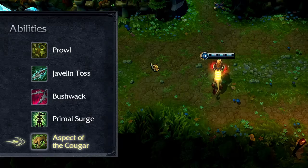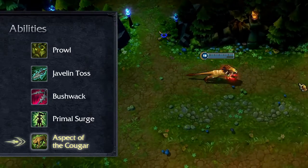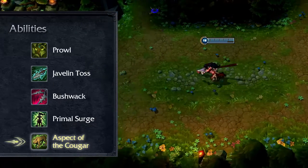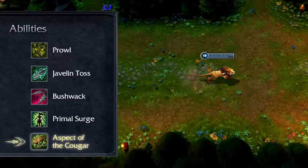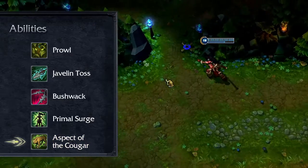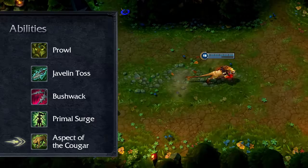Nidalee's ultimate is Aspect of the Cougar. Once learned at level 6 or higher, Nidalee may freely switch between human form and cougar form, offering three distinct abilities in each form. While in cougar form, Nidalee enjoys bonus armor, magic resist, and movement speed. The power of Nidalee's cougar form abilities is controlled by the rank of her ultimate, while the human form abilities are improved by ranking up the abilities themselves.